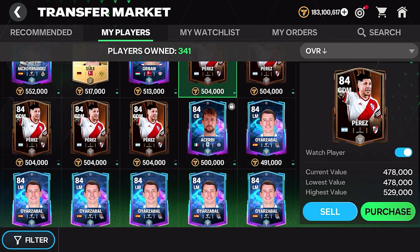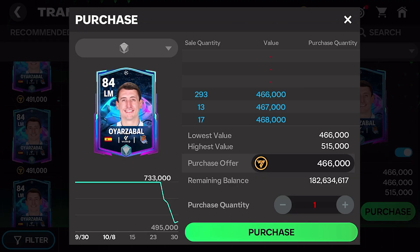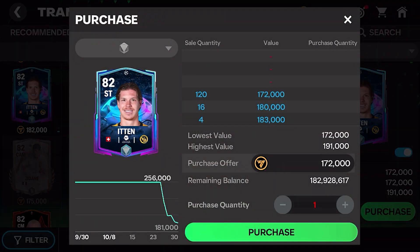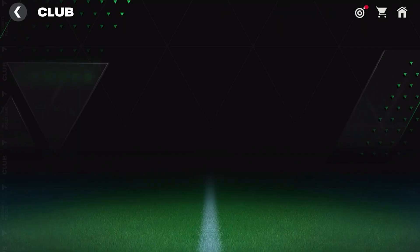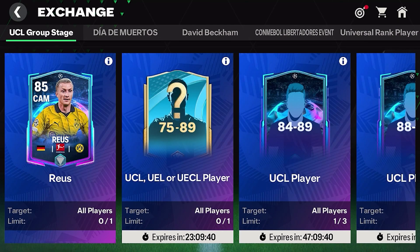Like I said in my previous videos, even if it didn't work out today, it's going to work out for the next exchanges. Same thing with Oriaza Ball — he's down to 466,293 with people trying to sell him. The same goes for these 82 rated cards. Our center mid is the only one that's a bit iffy; he actually hasn't completely crashed because we can use him for one of the new UCL exchanges, which is the Royce today. Marco Royce came out requiring an 80-plus rated midfielder, so he's still relatively valuable, but the others are definitely crashing.